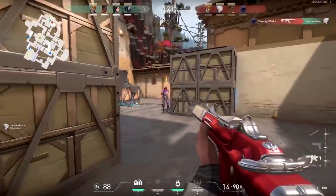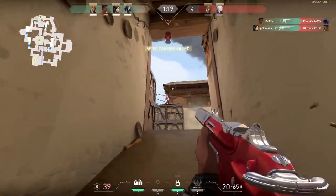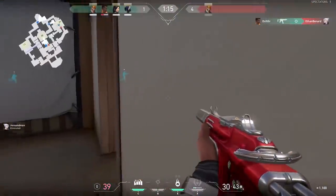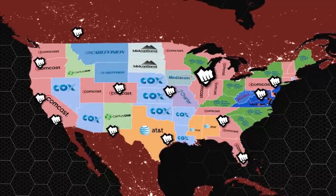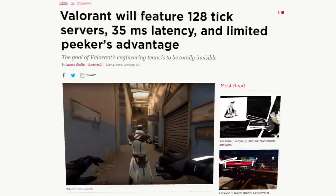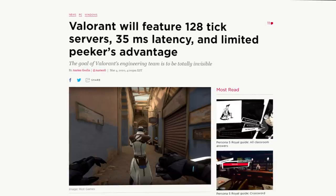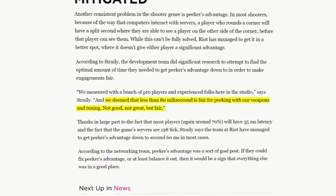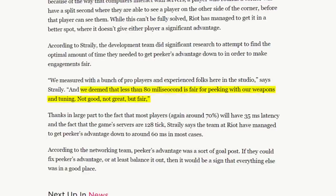But a good connection is only one half of the equation. After all, high-speed servers are only put in place to facilitate fast-paced gameplay. In other words, Riot has to use their servers appropriately, otherwise all that work and infrastructure would go to waste. According to Valorant senior software engineer David Straley, in an interview with Polygon, he said: "We deem that less than 80 milliseconds is fair for peeking with our weapons and tuning. Not good, not great, but fair."